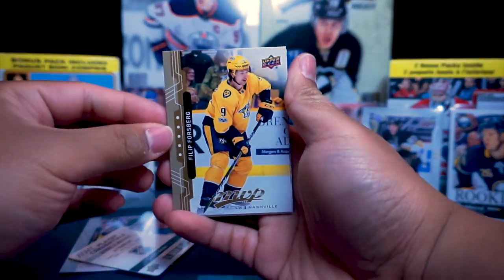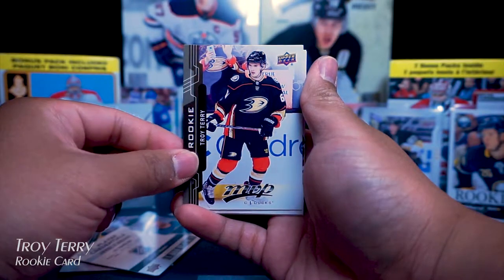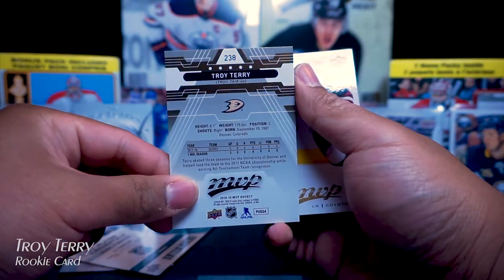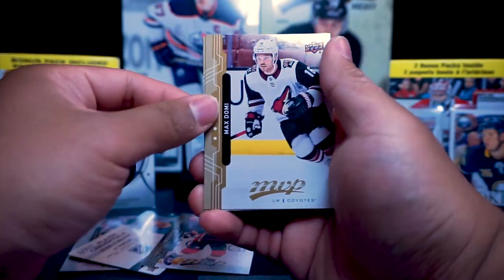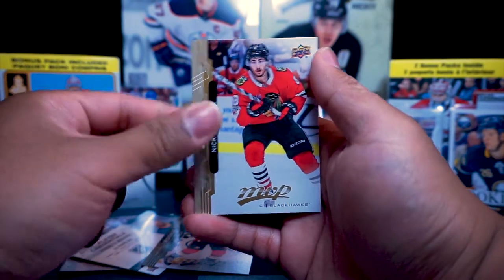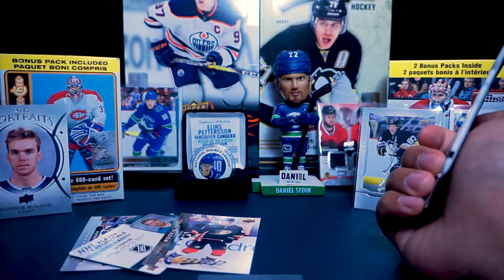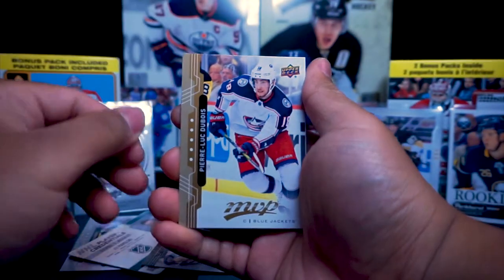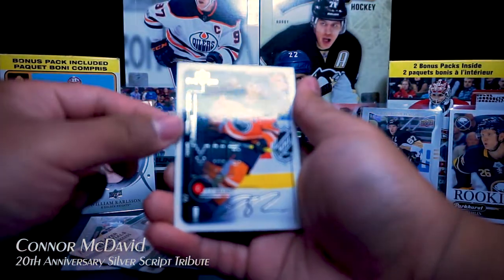Next one: Philip Forsberg, Nick Foligno, rookie card of Troy Terry from the Anaheim Ducks — never heard of this guy, played two games last year, zero points. Max Domi — hopefully we get a Canucks rookie. I already have young guns Adam Gaudet back there, but hopefully we get a rookie card.